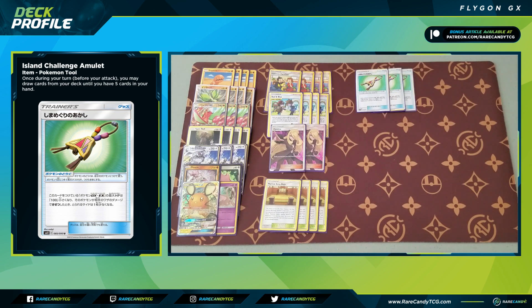We can also throw the amulet on Dedenne GX to make it give up only one prize if our opponent Great Catchers it. Challenge Amulet has been a very cool card to experiment with. We also have one copy of Karate Belt — for our Flygons, if you're behind on prizes your attacks cost one less fighting energy, meaning you can attack for just two fighting energy. Even if you have to manually power up Flygon, Karate Belt reduces reliance on Red & Blue — if you've used all your Red & Blues and get a Flygon out, you can evolve, attach Karate Belt, and you're fully powered up. Between this and Red & Blue, powering up Flygon really isn't too big of a challenge.